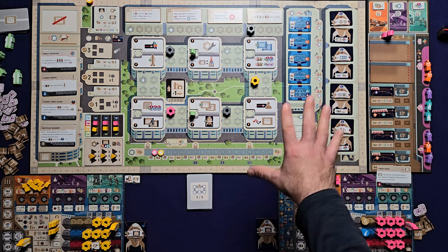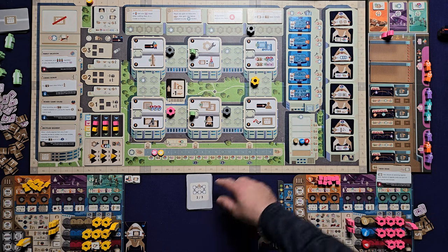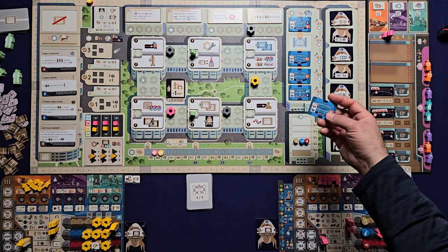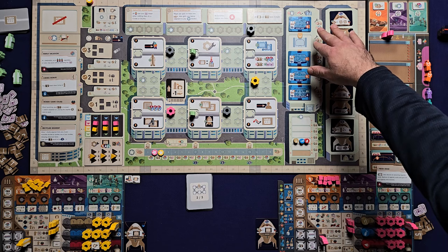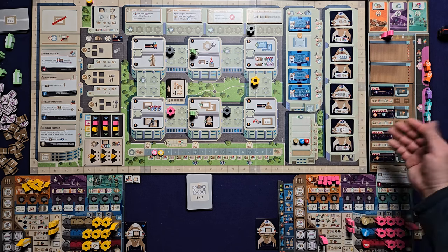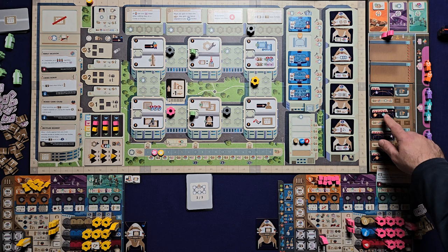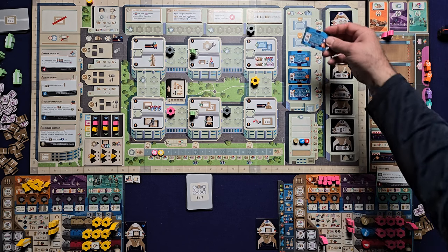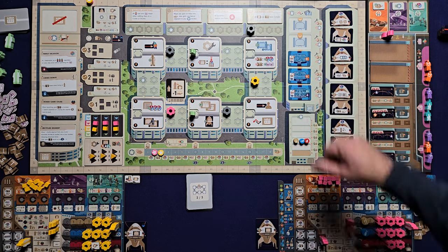Next, we draft a blueprint. The AI goes first, counting from the top based on its priority number and selecting one — but the AI never keeps blueprints, it only builds them, so that card gets discarded. I then choose from the remaining blueprints. Looking at the amenity colors on the right side, they tell you what kind of guests like those things. I'll take the one with orange and purple, add it to my blueprint pile, and repopulate the display with two more. That's it for setup.